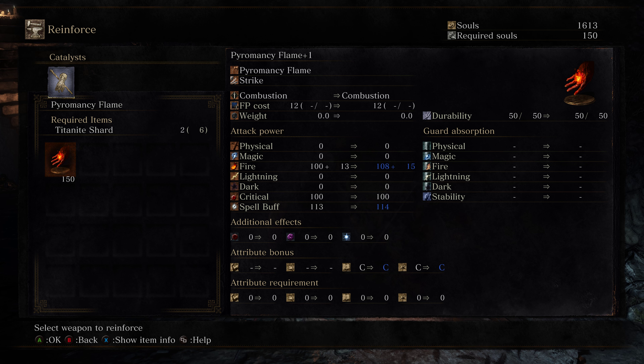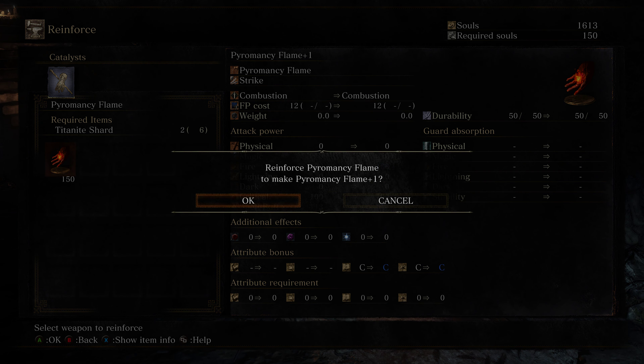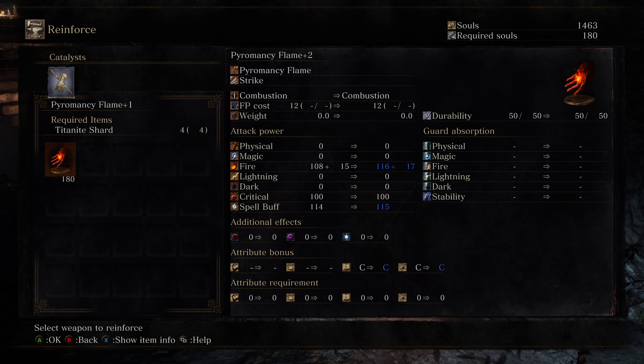I'm just going to do it — screw it! We can go another one — from 1.23 to 1.33. I actually wanted to upgrade my weapon but now we have a pretty strong pyromancy flame.